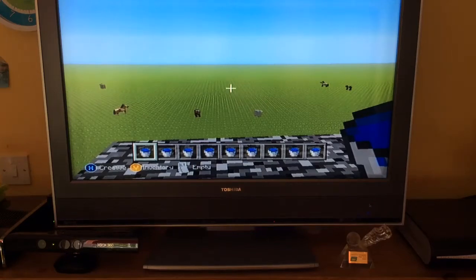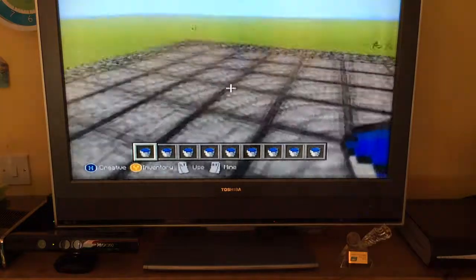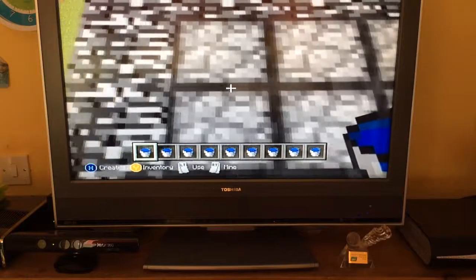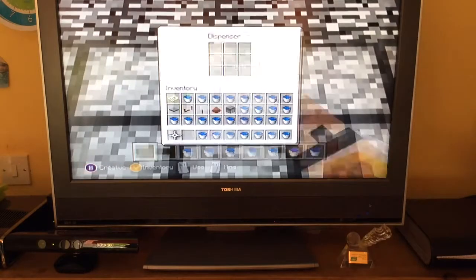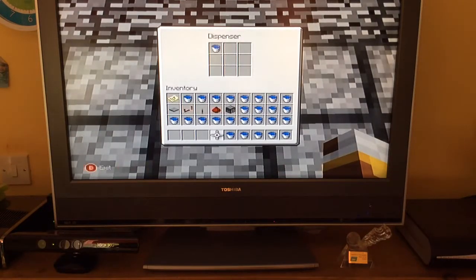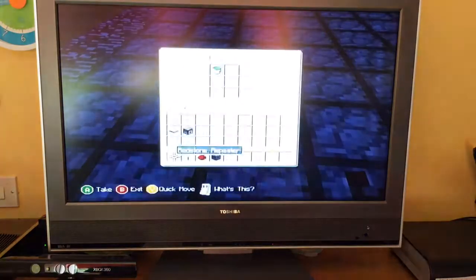Hi guys, welcome back to the drown machine tutorial. As you know, we left off with this dispenser facing down from the roof. Today we're going to be placing the water buckets in all the dispensers — it's boring stuff so I'm going to cut ahead in the video. As you can see, we've placed all the buckets down.